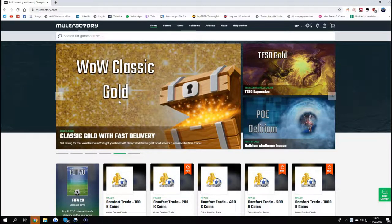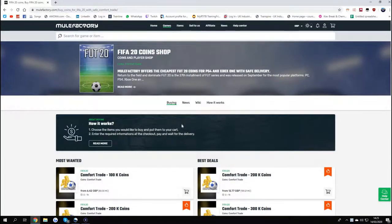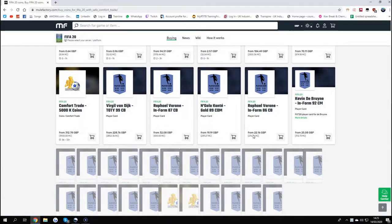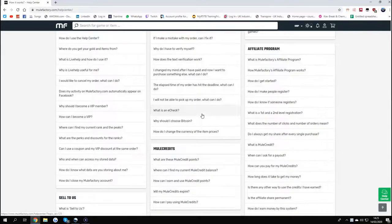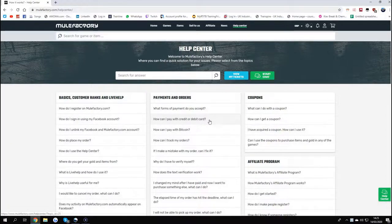Hey guys, check out MuleFactory.com and use Owen FIFA at checkout for a discount. They do everything — comfort trade, player trades, everything like that. All for a great price. They do lots of different prices of coins: a million, 100k, whatever you want. And all the players like De Bruyne in form, all the team of the year stuff like that. You have 24/7 support where you can look at your tickets. There's a chat option and loads of different questions and answers, so you'll have no problems at all. Check out MuleFactory and use Owen FIFA at checkout.